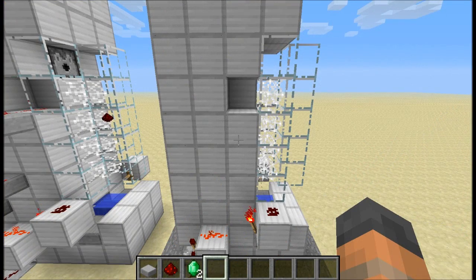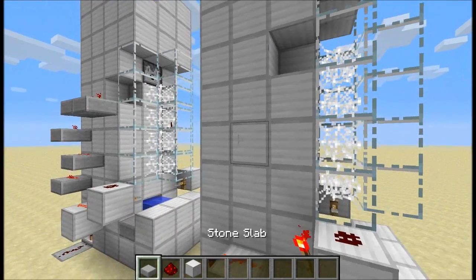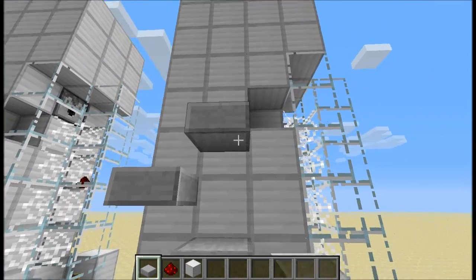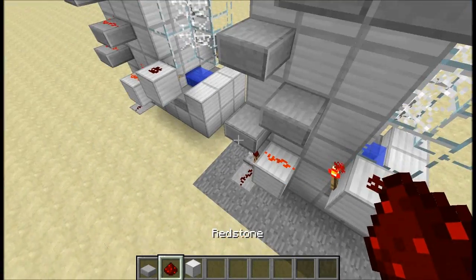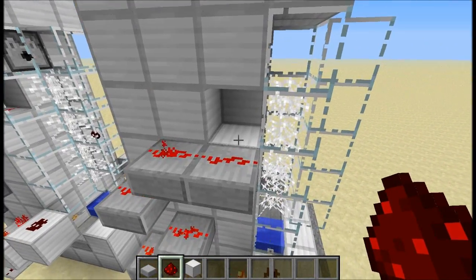The last thing to do is put two items in the dispenser, then place down some half slabs like this — this is to take the redstone up to the top — so put redstone on each of those and then on this full block here, and that will start off the timer.